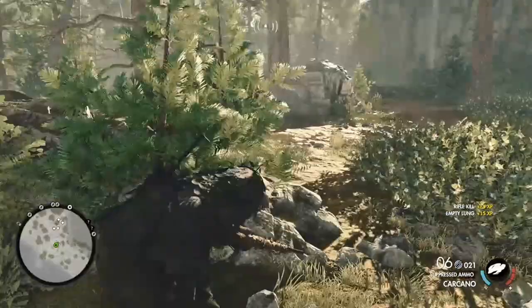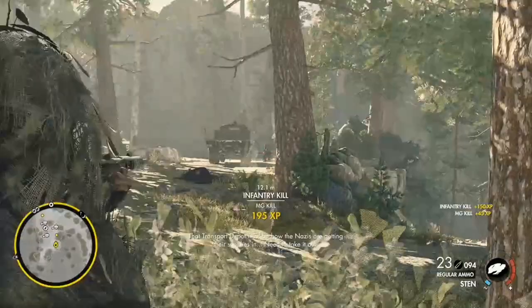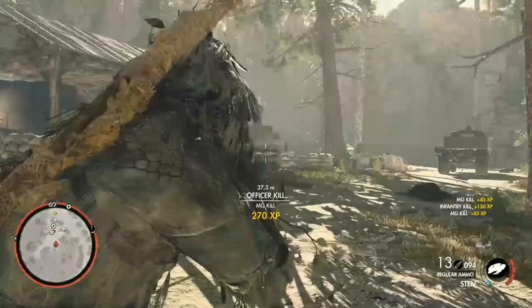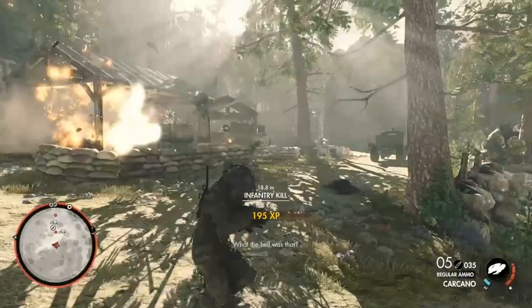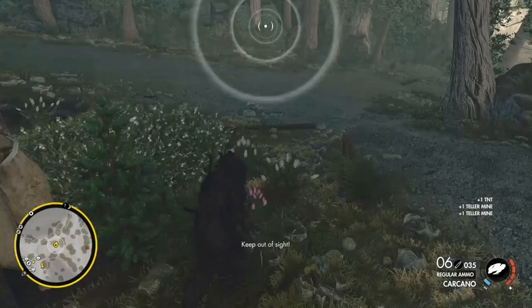Moving down the valley, we come across the transport depot, perfect for a short range and highly explosive skirmish. About here is where you'll probably come across the armoured car - it's a 222, not an AB41, so that makes it a little easier. Some anti-vehicle ordnance should be found near the transport depot. A teller mine should do the trick, but if you're compensating for something you'll want to put some TNT down as well.